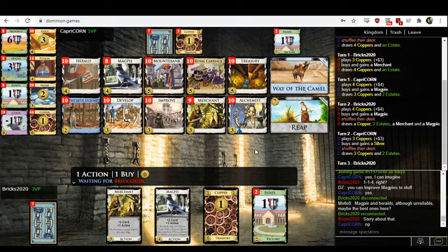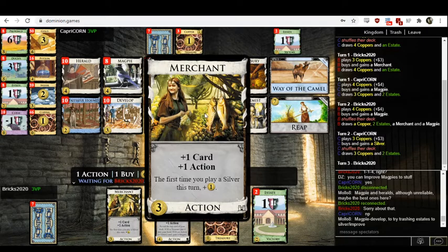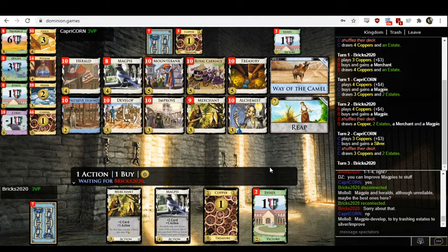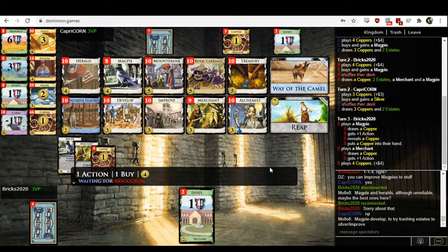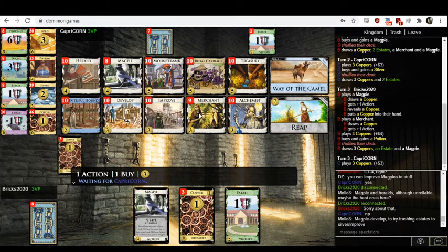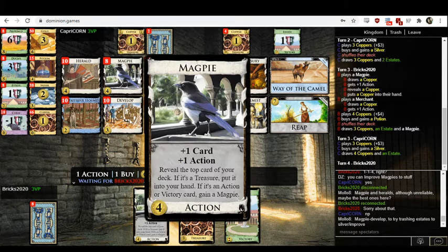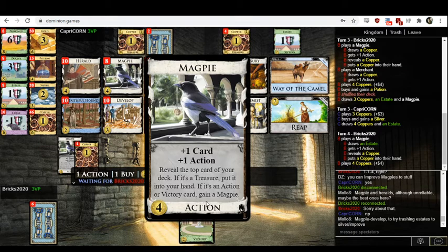Bricks opens with Magpie and Merchant. That's a curious combination given that Merchant's value comes from there being Silvers in your hand, and Bricks' deck has no Silvers at the moment. Capricorn opens Magpie Silver, which just seems strictly worse than Magpie Improve. I like opening Magpie and not a Treasure early because it increases Magpie's chance of failing to draw — you'd rather hit an action or victory card and gain your extra Magpie. That gets the snowball effect rolling faster. And then late in the game, you're happy for Magpie draws.